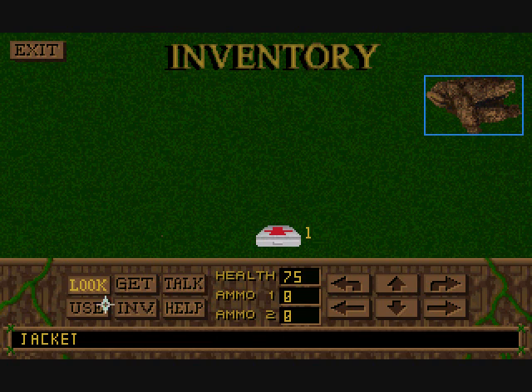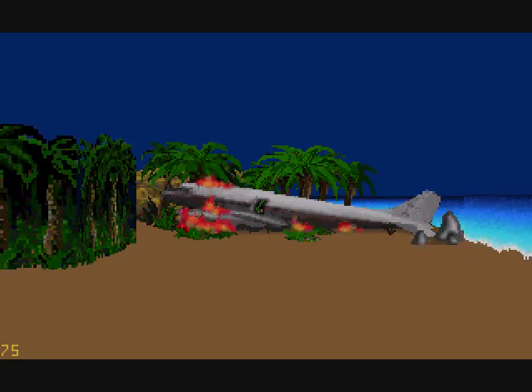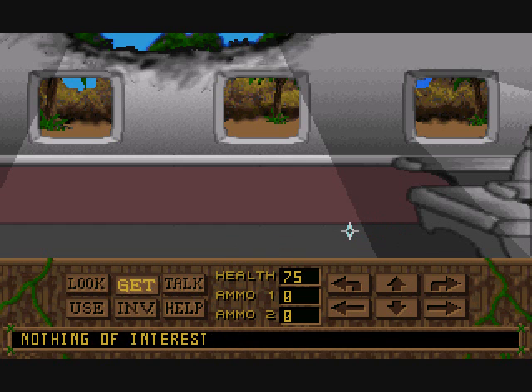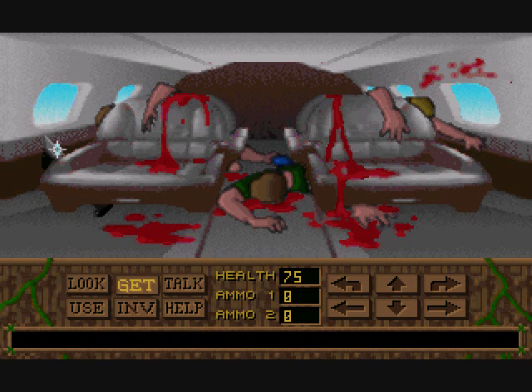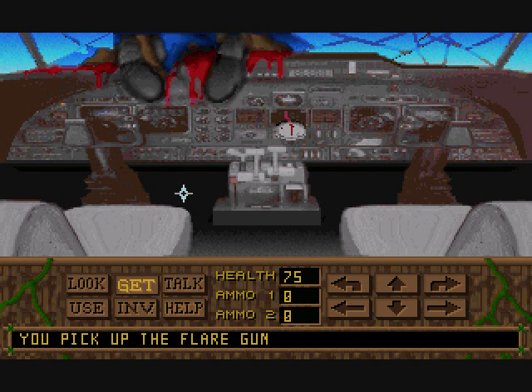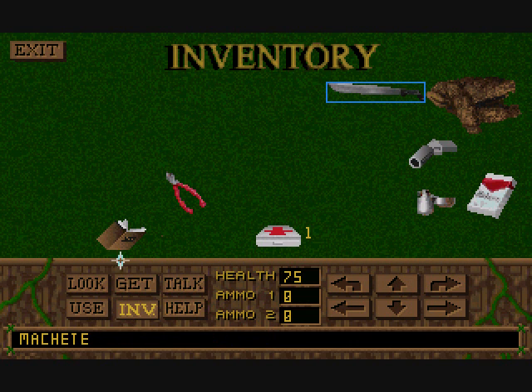Anyway, we just picked up a jacket. We'll look at the jacket, we'll find some smokes and a lighter - we're going to need those. Also, we can go into the burning plane and pick up some wire cutters. There's more stuff in here, namely a machete, which we're going to need to get through the jungle. Also, we need this book. There's a flare gun which, from as far as I've played in the game, I haven't figured out.